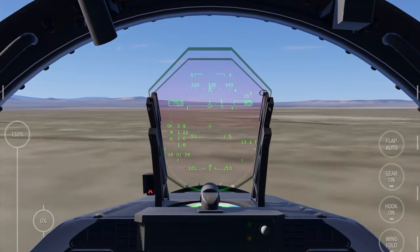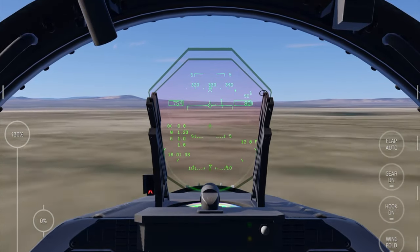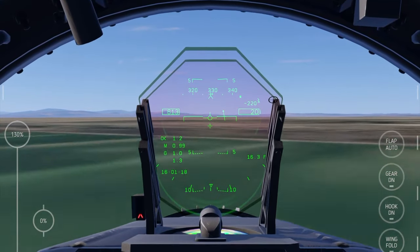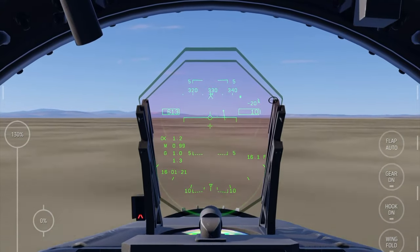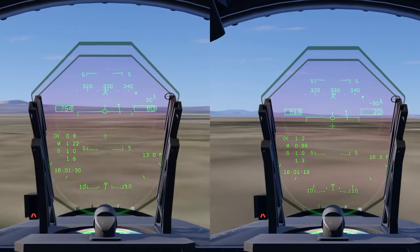I'm showing this flight test of the F-18C Hornet with 75% fuel and a fully clean load versus 75% fuel and a full load of AIM-9X Sidewinders and AIM-120 AMRAMs. The F-18C is 20% faster when you don't have all those missiles and AMRAMs mounted.